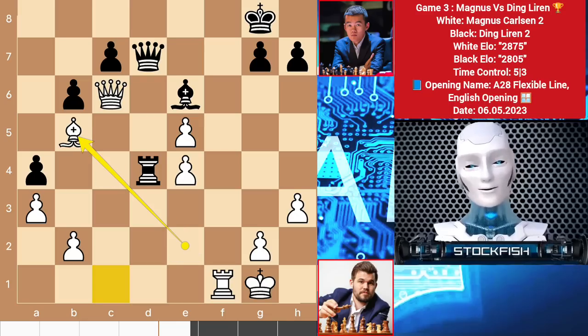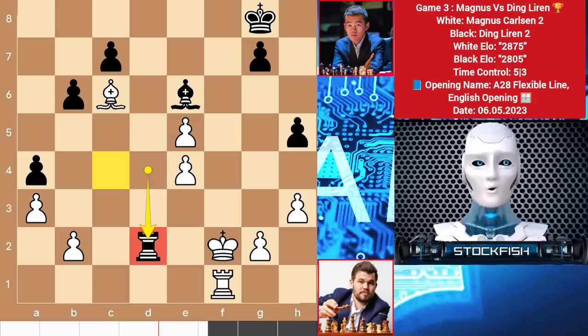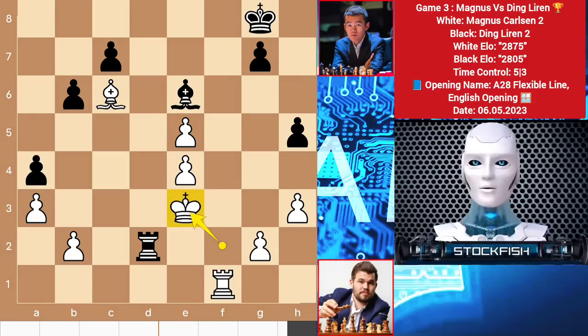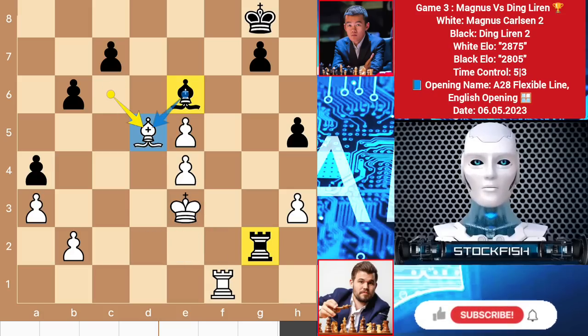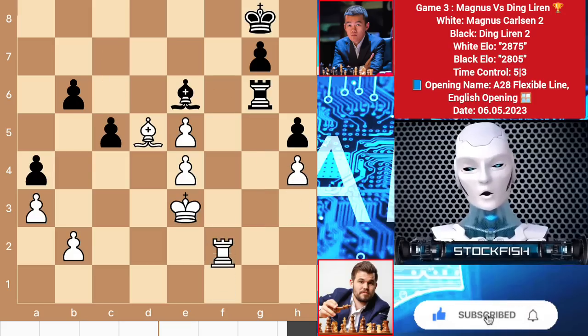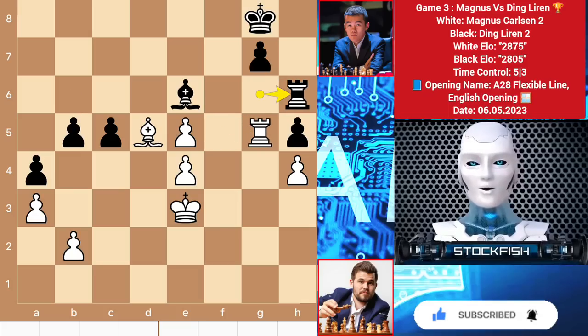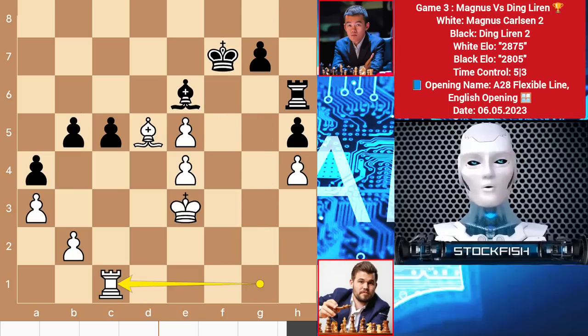White wants to play rook c1 to get the file. After queen exchanges, it's time to bring out the king. But Ding played a blunder move — rook d2 check. Best was bishop c4, because after king e3, rook takes g2, bishop d5 — the bishop can't take the bishop because the connected pawns will be a great asset for white — so you have to play rook g6 to protect it. Then h4, c5, rook f5.